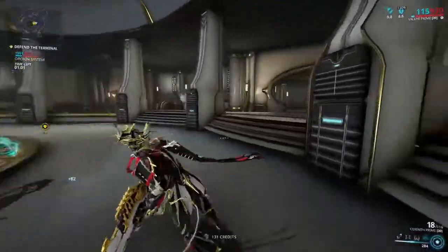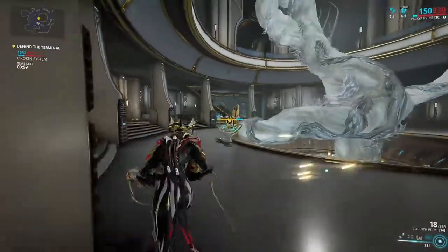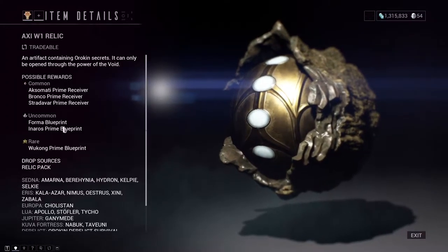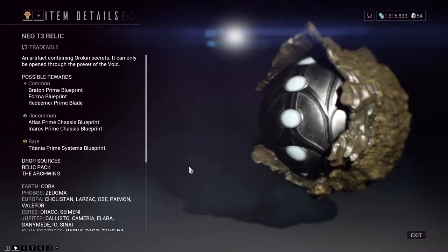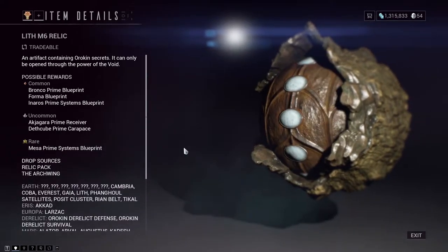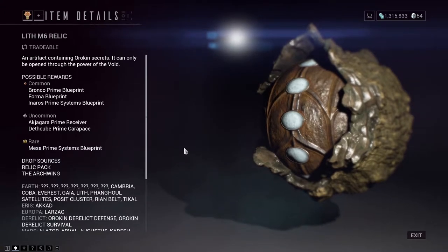Overall, Inaros has a surprisingly easy grind with only one rare, two commons, and one common part. His blueprints come from the Axi W1 as an uncommon part, his chassis comes from Neo T3 as an uncommon, his neuroptics come from Meso I1 as a rare part, and his systems come from the Lith M6 as a common part.